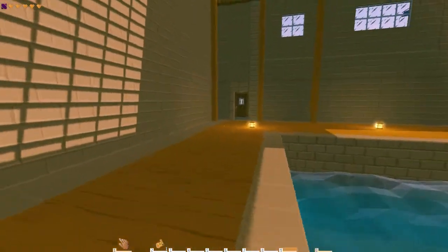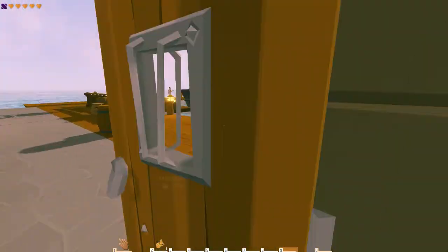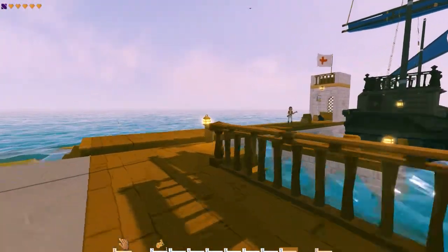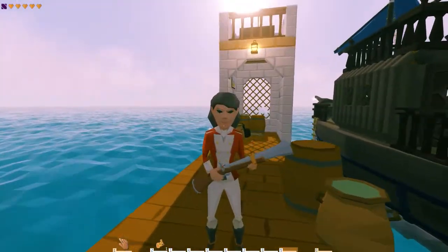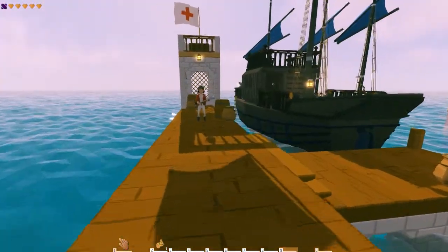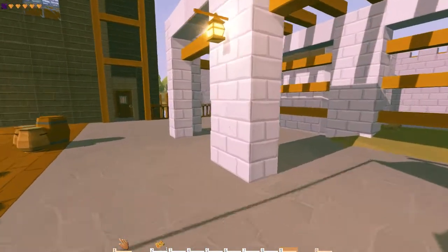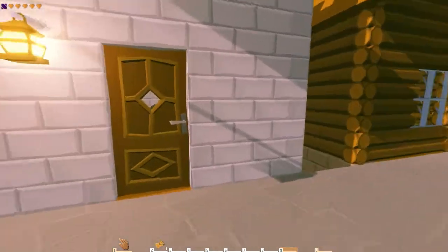I know you can program your AI in this — you can program them to patrol and stuff. But I cannot, for the life of me, figure out how Bohemia manages to do it in the editor. Because I want to have Geneva here patrolling the docks, because that's her job — she's the port's guard. So if you guys have any idea on how to do that, tell me down below.